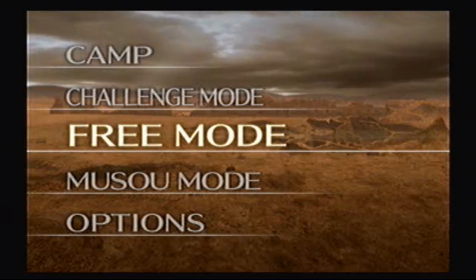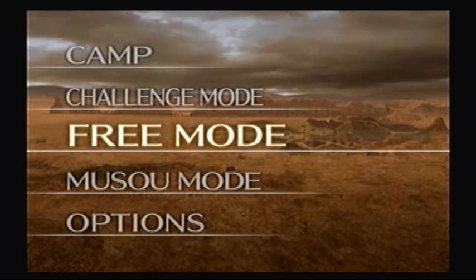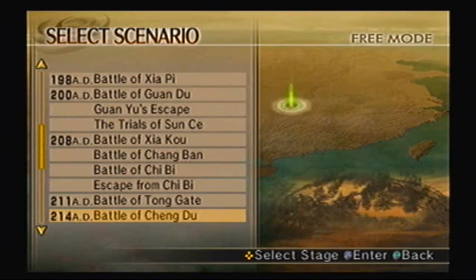Hey everybody, the Banga is back. Welcome to part 55 of Let's Play Dynasty Warriors 5, brought to you by Game81.com. Way too many fives in that intro. So this weapon is for Xu Zhu of Wei. To get his weapon, you have to go to the Battle of Tong Gate.